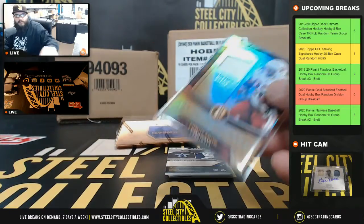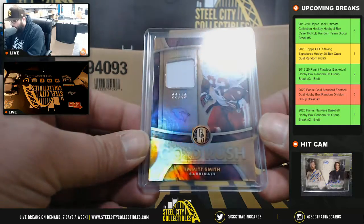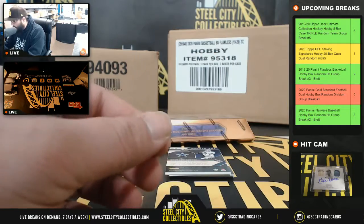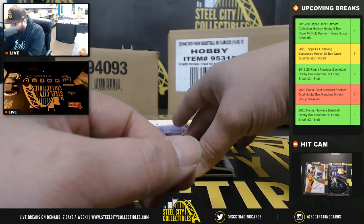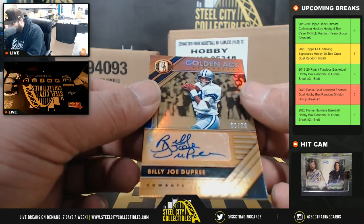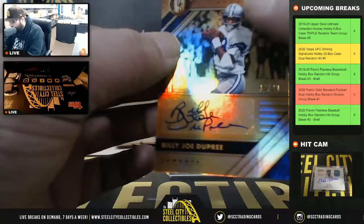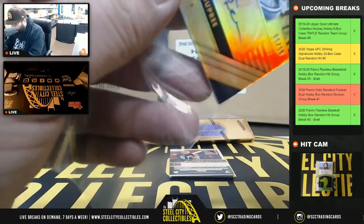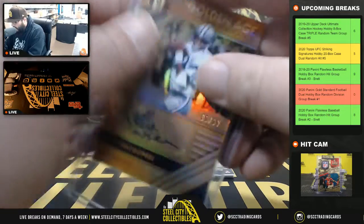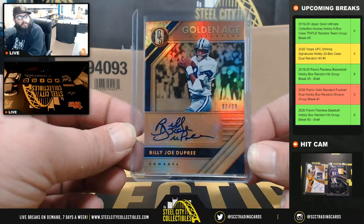Next, Gold Rush — 33 of 49, Emmett Smith. Emmett Smith going to the NFC West, Cardinals — Eric R. Next, Golden Age Autos — 80 of 99, Billy Joe Dupree, going to the NFC East, to Patrick. Billy Joe Dupree, 80 of 99.